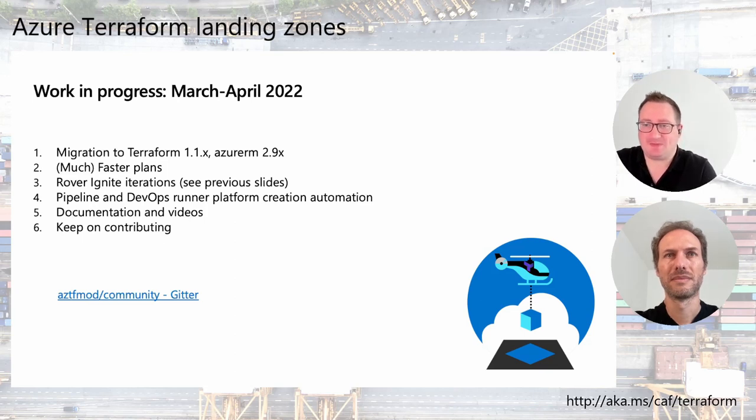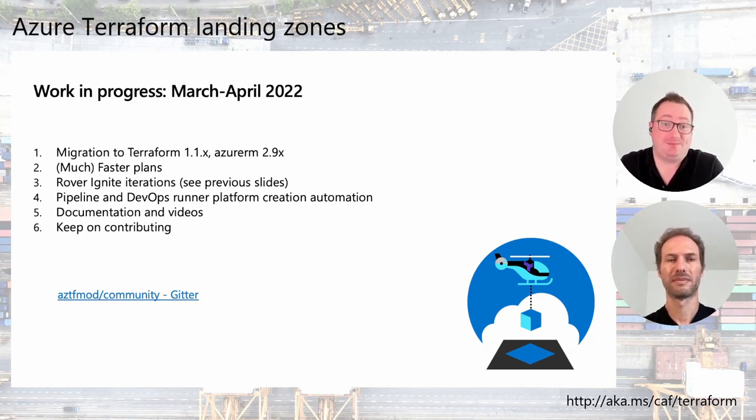There will be iterations on the Rover Ignite features to add more pipelines and more DevOps runner platforms. We want to slipstream the creation of runners with container instances (ACI) and also running things on AKS — Azure Kubernetes Service. That will be published in the next few weeks.